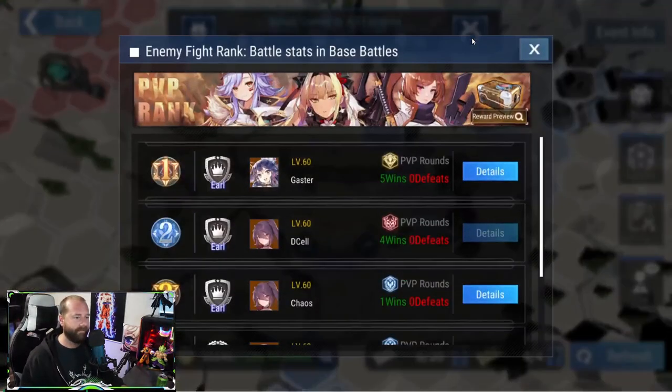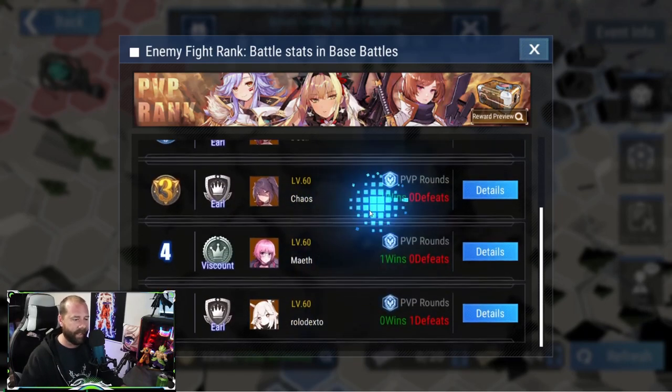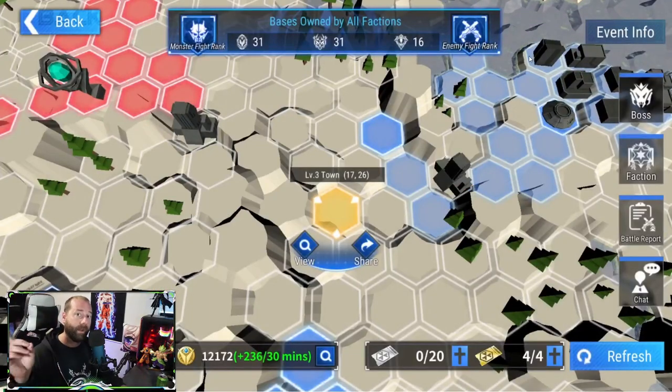If you click Enemy Fighter Rank, it will show who's in the lead, how many wins and defeats they've got. That's pretty much straightforward, but good to call out so you know what kind of titles we're looking for. That's pretty much it for Border Conflict — if you have any questions, comments, or concerns, let me know in the comments below.